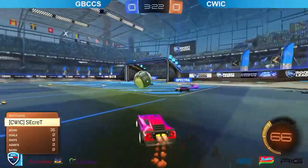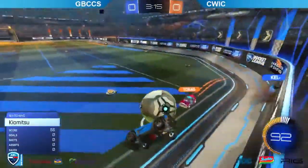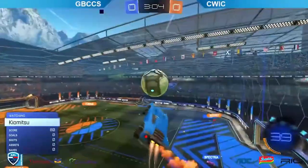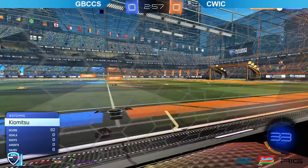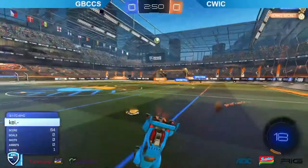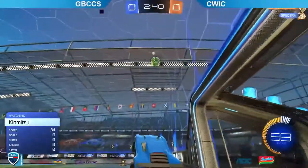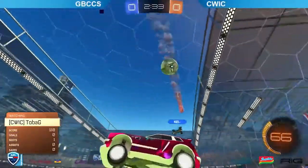Chambo finally able to break through that halfway line but it is going to be sent straight back by Spectra. Good early challenge by Toba G puts that one into the midfield, but no one there. Chambo just back in their own corner, not really ready to support the counter-attack. Kimitsu plays that one down to Spectra — you see the difference between the two teams. When GBC are trying to clear the ball out of their own half they're looking for those passes, not only to get the ball past the halfway mark but to maintain that possession game. CWIC just not really having that same effect, but a shot coming out from midfield by Chambo just couldn't quite convert — a good save there by GBC.